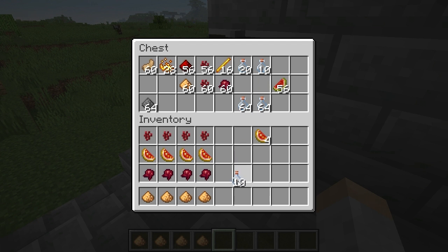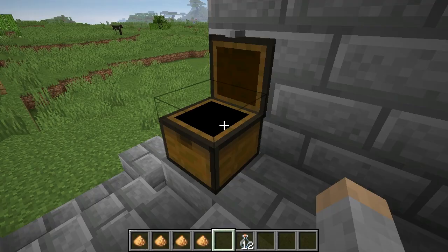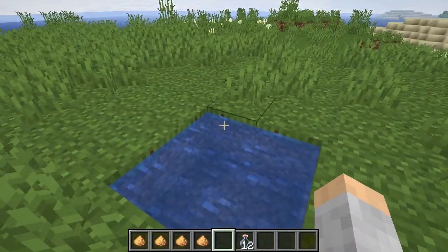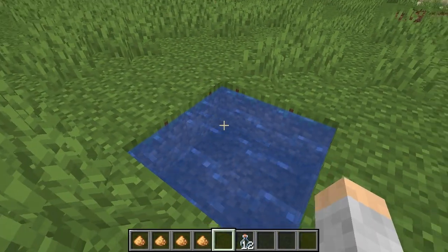I forgot my bottles — you want to get 12, that's how many we can hold here. And a quick tip: never use a cauldron for your potions. Forget it. Always use a water block source.